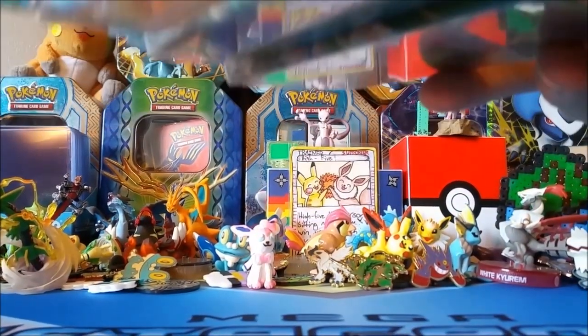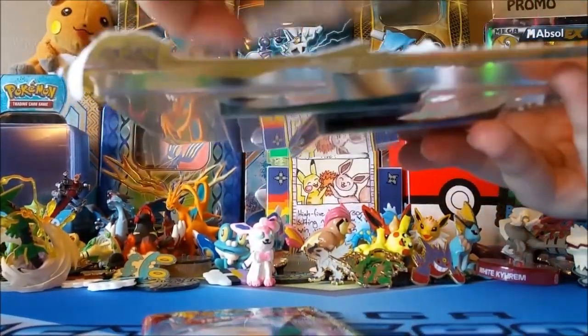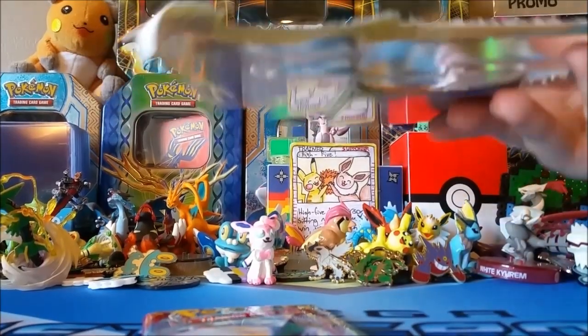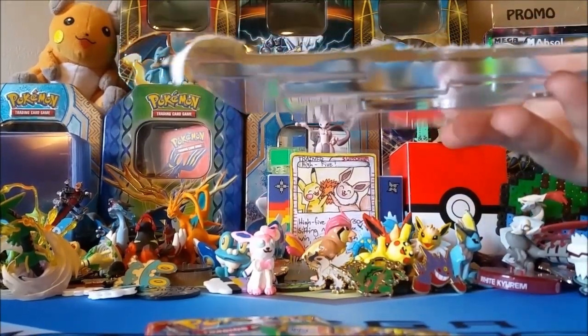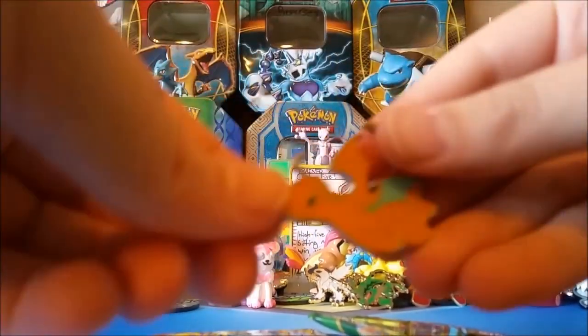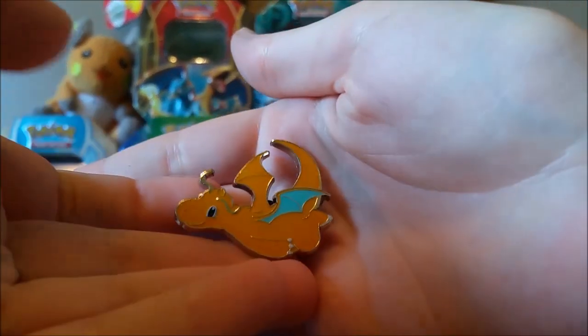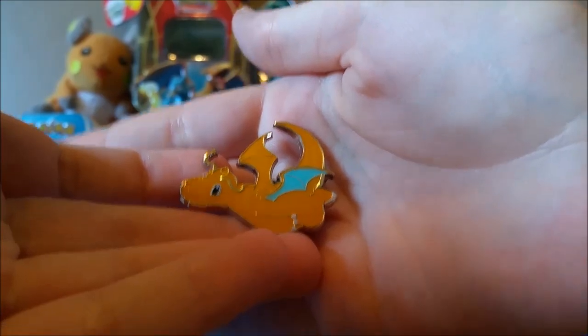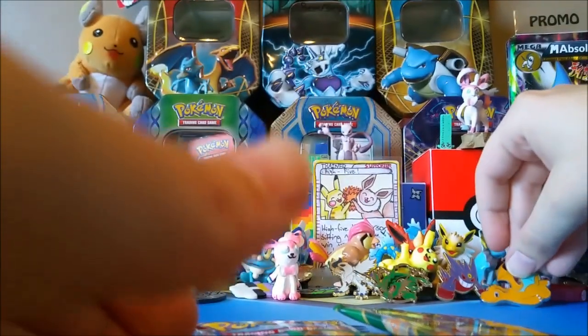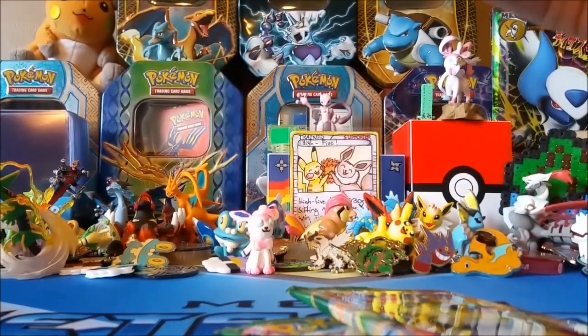The blister comes with one Primal Clash and two Roaring Skies packs. We haven't opened packs for a little bit by our standards. Opening up the first pack now — oh, this is such an awesome pin! I love this one. It's so cute; Dragonite just has such a nice looking face, and the colors are great — so bright and neon-y.